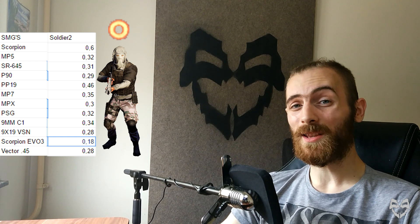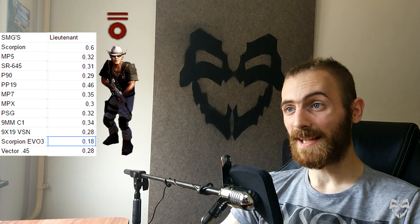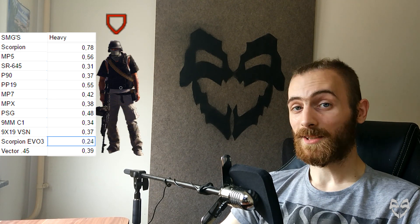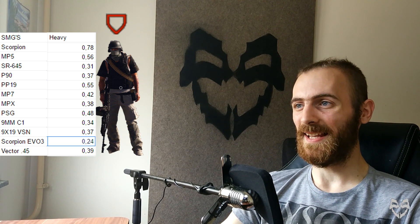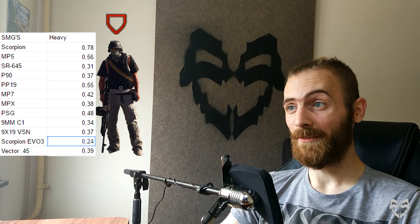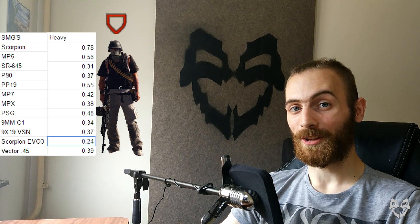And, as you can see from the Soldier-2 spreadsheet, there is only that one gun that is really shiny — that's Scorpion EVO 3. It requires 0.18 seconds to kill Soldier-2. And, of course, the same time to kill goes for the Lieutenant because they have the same HP. And, when you're looking at the Heavy, Scorpion EVO 3 is dusting other SMGs — it requires 0.28 seconds. The second best is SR-645, and Scorpion EVO 3 is 30% faster than the SR-645. Do you see how big the difference is?